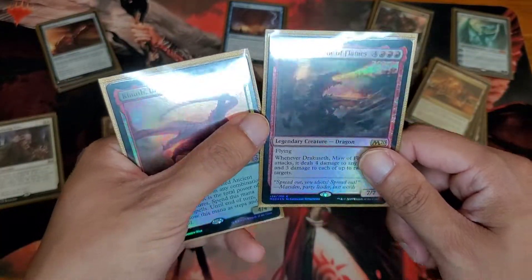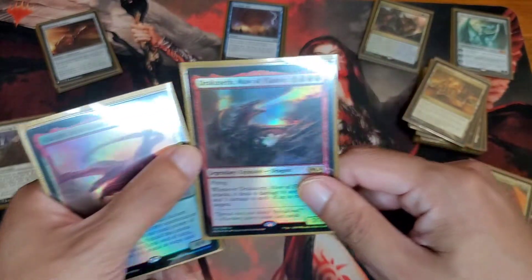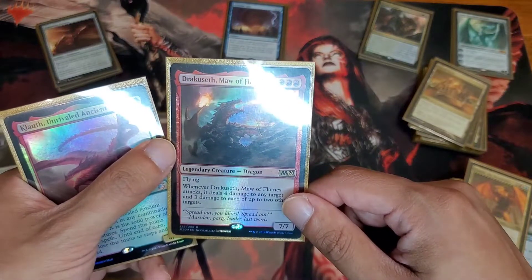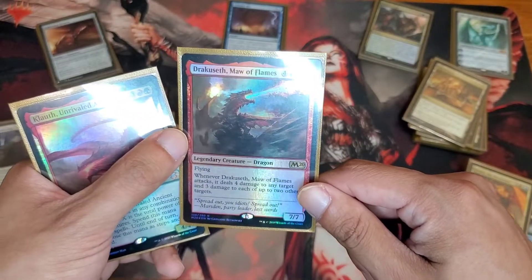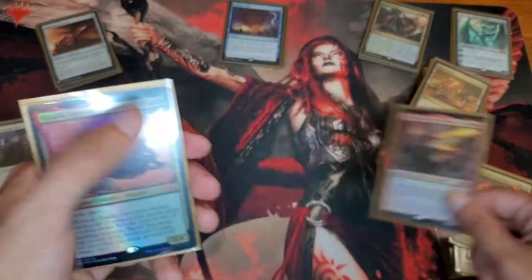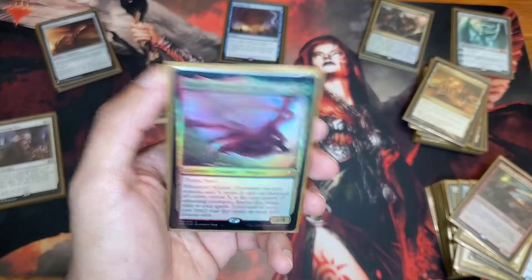This one — I can't read this, it's the Glare. I just can't pronounce that so I'm just gonna call him Mall of Flames. Very powerful card, very cheap for some reason. You attack, you do seven damage to somebody — it does four and three times two. And Kla'uth — I'm butchering names, but it's okay. Very shiny card.